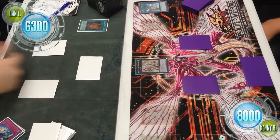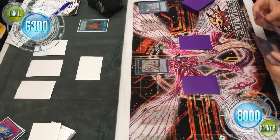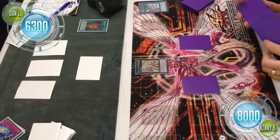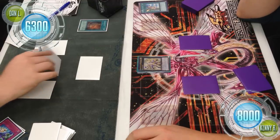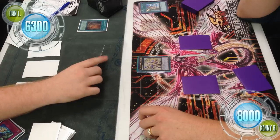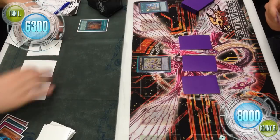Dan resets his monster and sets another back row. Pleiades declares a direct attack — it's only a Gravekeeper's Assailant, so he attacks through. Kenny sets one more card to end his turn.